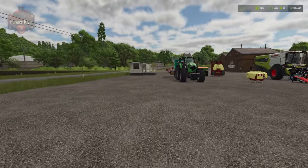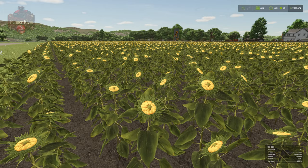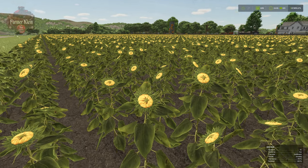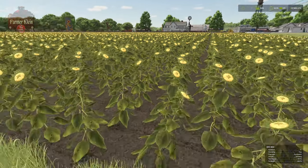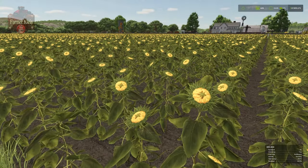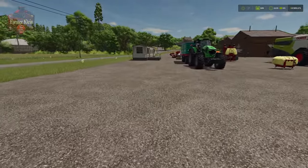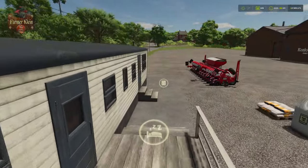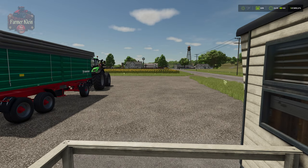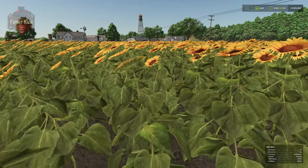Let's fast forward through the growth states. In June we've got a bit more growth and you can see the flower starting to open up. Things are getting taller and everything looks great on this field. Moving into August, we have our next growth state. As predicted, we'll be ready to harvest in October.